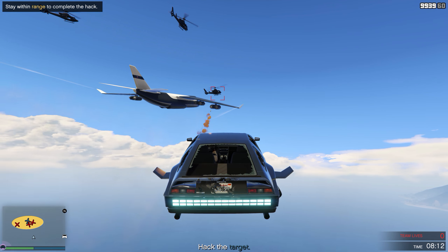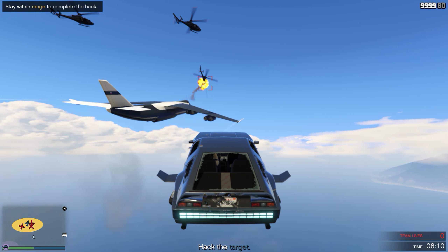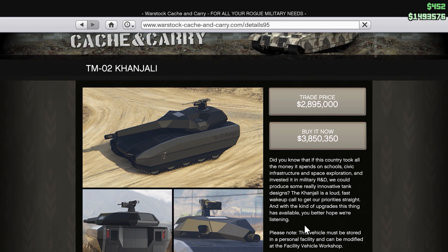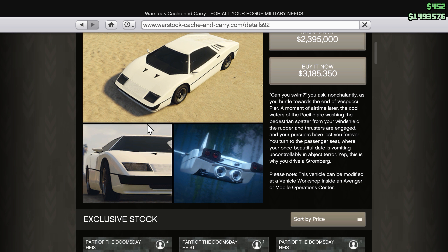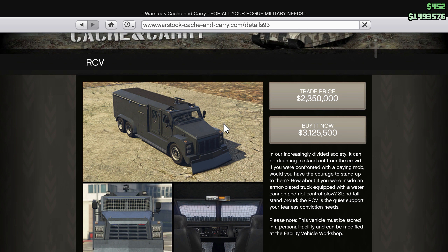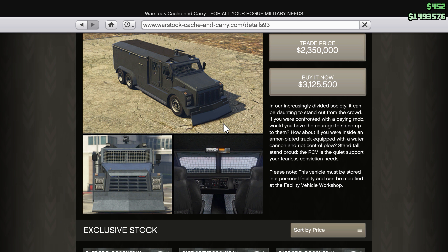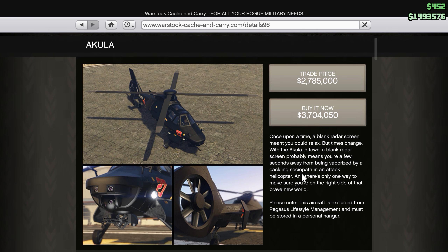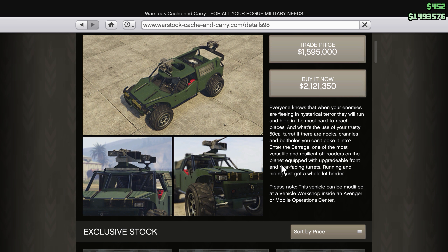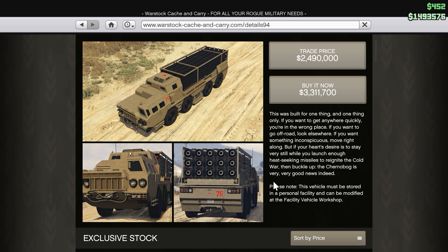The DeLorean can also be modified to use weapons including machine guns and forward-facing rockets. Then there's a jetpack, a futuristic tank, a Lotus Esprit that can be transformed into a submarine just like the 007 movie, a big truck equipped with a fire hose and front-mounted cow catcher, a stealth helicopter and stealth plane that can hide from enemy radar, a new off-road truck with machine guns, and a mobile artillery truck that can fire a barrage of rockets from long distance.